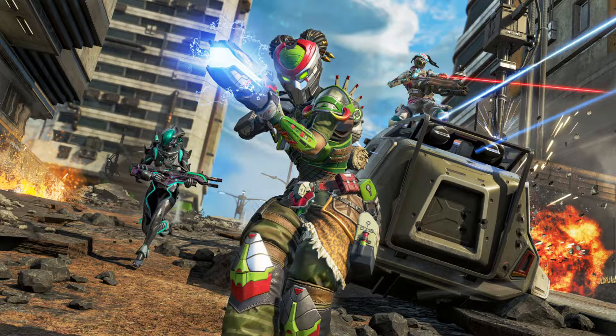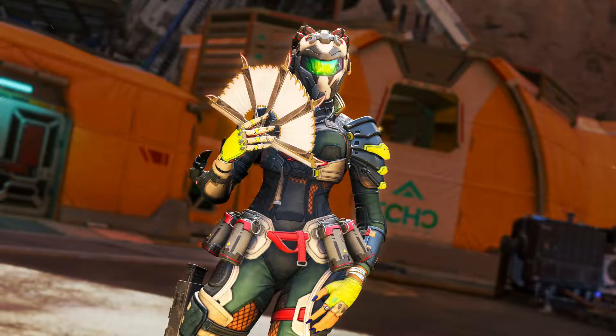Starting off with this picture, we have three skins. We have the Lifeline skin in the very middle, on the left hand side we have a Horizon skin with a Rampage skin as well, and we also have a Rampart on the top right — that is going to be a new skin. That's all of them for this image.